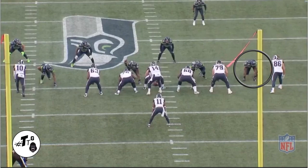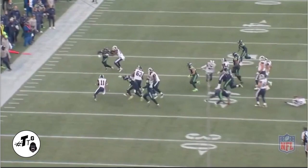Jordan is a gap player — C-gap is his responsibility. Both hands in the ground, he's automatically thinking pass, but it's a zone to the left. Look at him — this guy comes all the way across the field and makes the tackle.